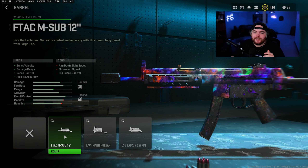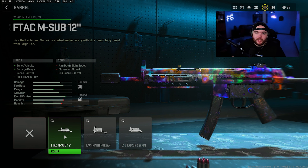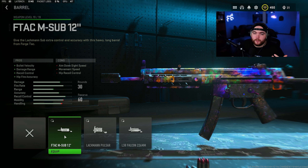The barrel we're using is the F-TAC M Sub 12 inch. This helps with bullet velocity, damage range, recoil control, and hipfire accuracy, so you'll have a better chance of winning those up-close fights.